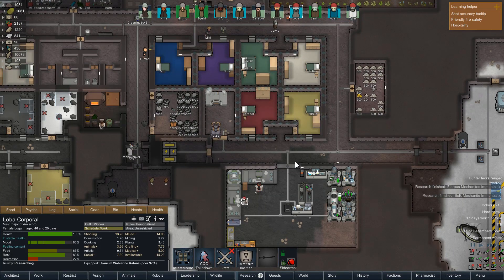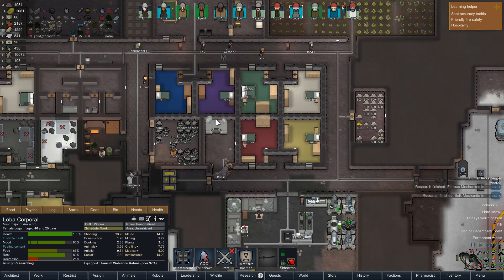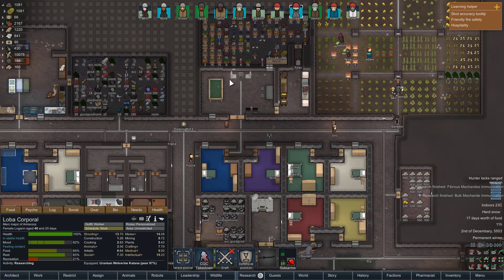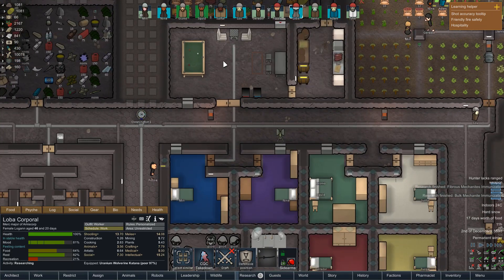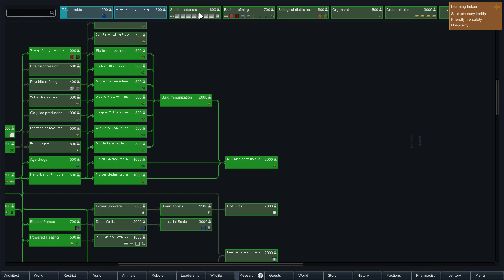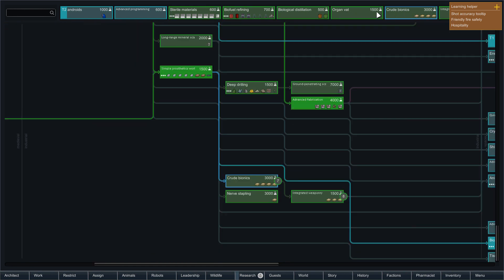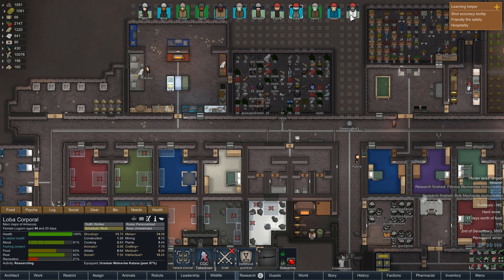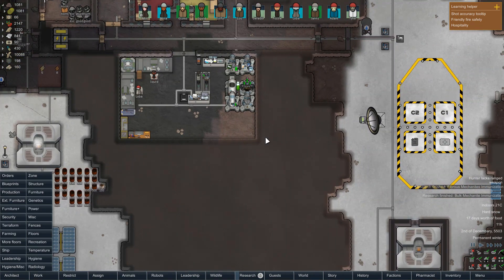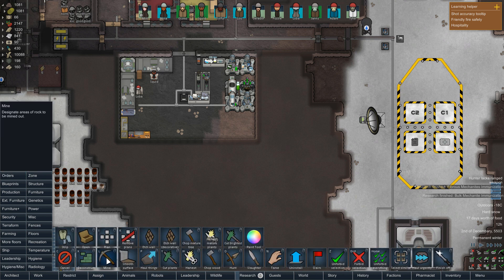The plan for today's episode is to expand the base a bit more and make somewhere more recreational for our colonists. At the moment we've got everything squeezed into one area and I'd like to make it nicer. We also need to finish off some more research — we've got things set up in the future to work on organ vats so we can start growing organs with the Questionable Ethics mod. Mining out a bit of the base to expand our lab is probably a good idea.